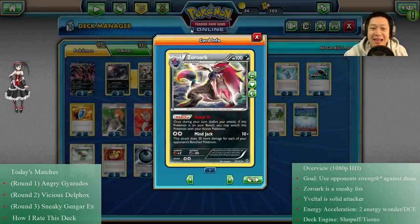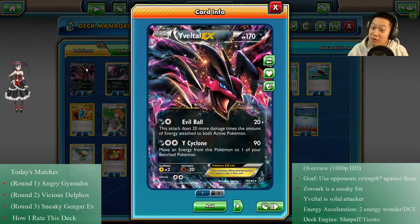Finally we have Evil Ball — the more energies they have, the more damage it does, so you use their energy against them. You get the idea. Turns out in the tournament there are pretty much none of these setups, so I'm going to have a pretty hard time getting through — but that's what you want to see, right? You want to see a struggle.